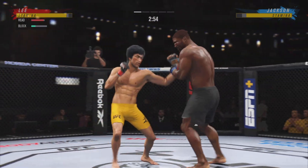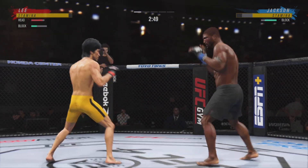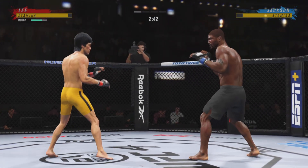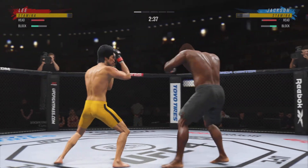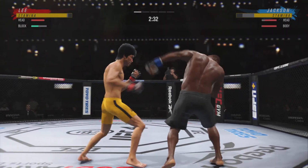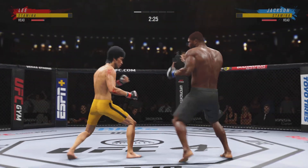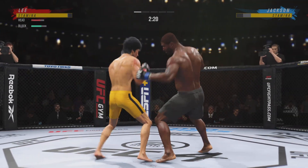Huge block there. Head kick. Nice slip to avoid that right hand, and he connects there with a punch — pretty good striking display by him thus far. He throws everything so straight and so accurate. It's a beautiful fast jab with great timing. Such a natural jab, and there it is again as he gets the hand right to the target.